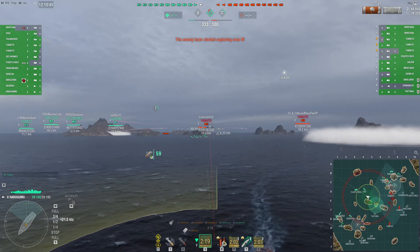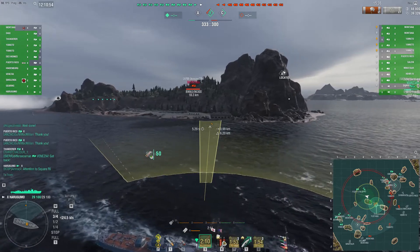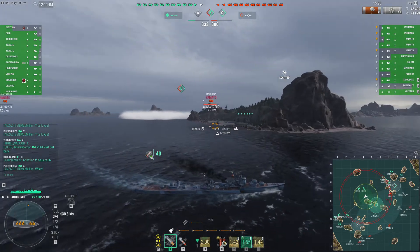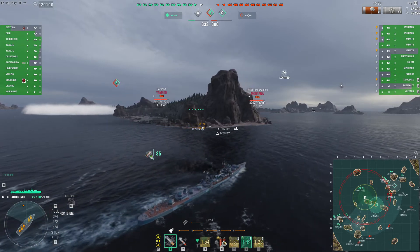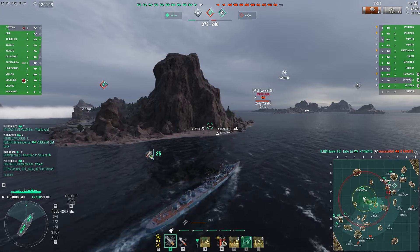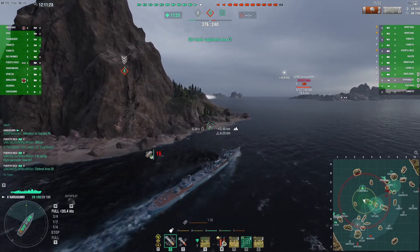I can see that the Yu Yang has moved into the cap at this point. So I decide I'm going to get back in that cap — we've got a 33-point lead and I know he's in there. He's trying to secure it, so he's probably going to get the cap before I can get around this island. I hit the speed boost, but this cap will not remain uncontested for very long. Although Yu Yang has good guns — they're basically Gearing guns — they're really no match for Harugumo, at least in my opinion, all other things being equal as far as captain skills.